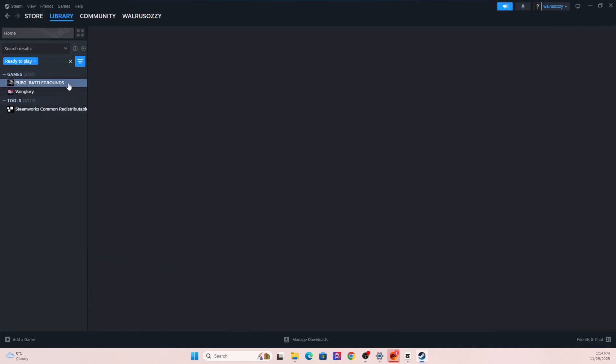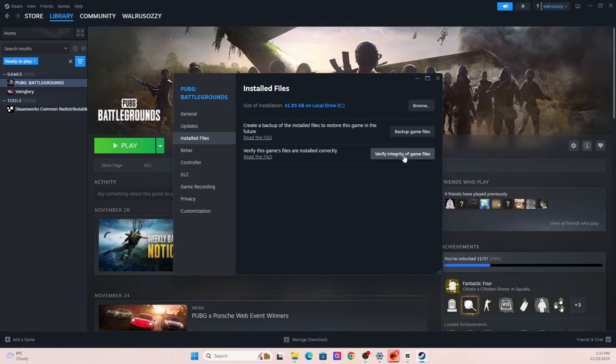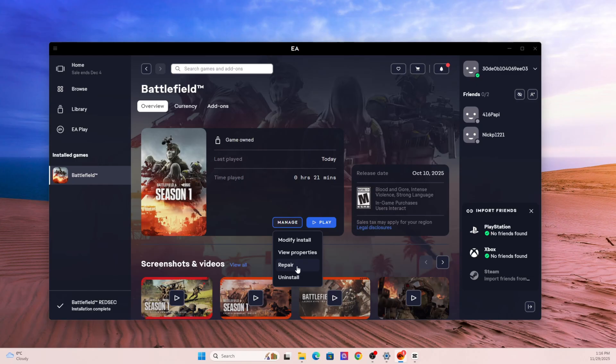A major cause of crashes is corrupted or incomplete game files. This is especially common if your PC shut down during an update, if you've paused a download, or if the servers were unstable during a patch. Every game launcher is a little different but the steps are pretty much the same. On Steam, right-click the game, go to Properties, then Installed Files, and hit Verify Integrity. On EA App or Origin, click the game, go to Manage, and choose Repair.